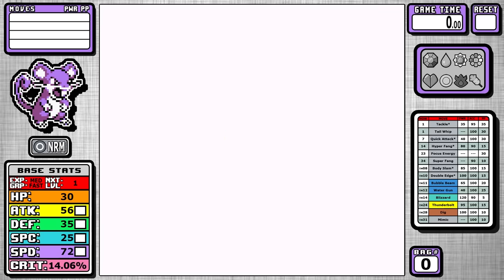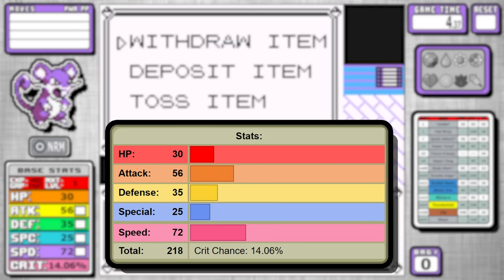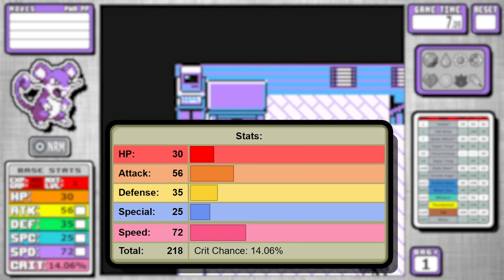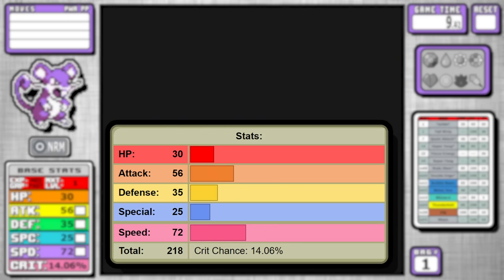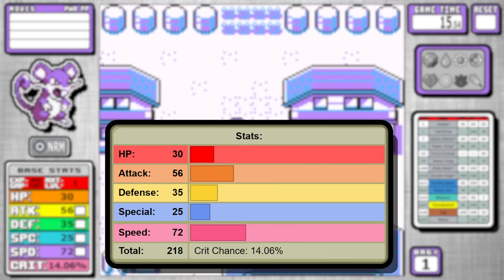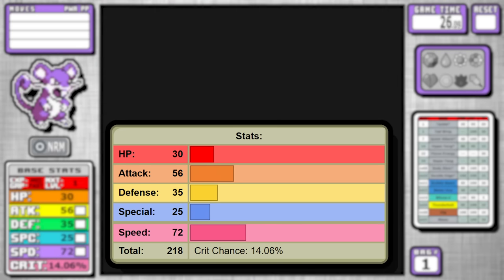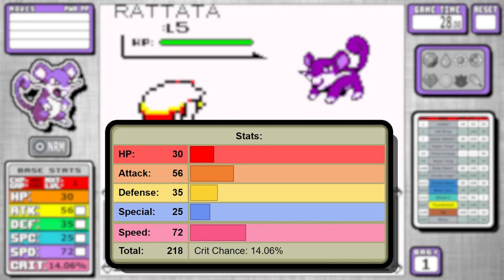At the very core of our success and failures today is the stats, and as a Route 1 Rodent, it's about what you would expect. 218 base stat total, it's very low, and with 30 in HP, 35 in defense, and an extremely bad base 25 special, this Pokemon is going to be a defensive liability in all stages of the game, and if you aren't careful and don't have things planned out, the resets can really start to rack up.